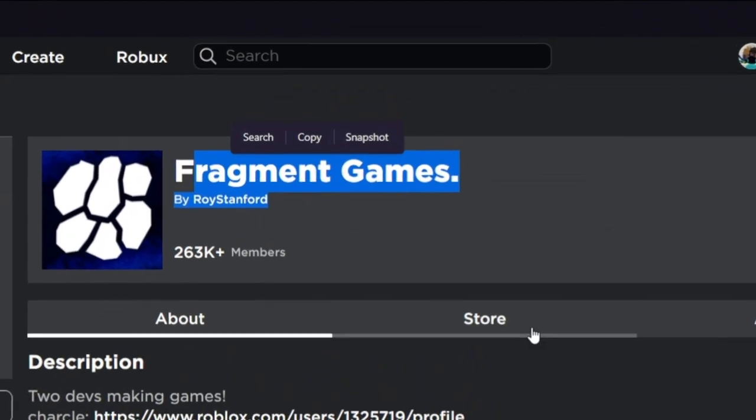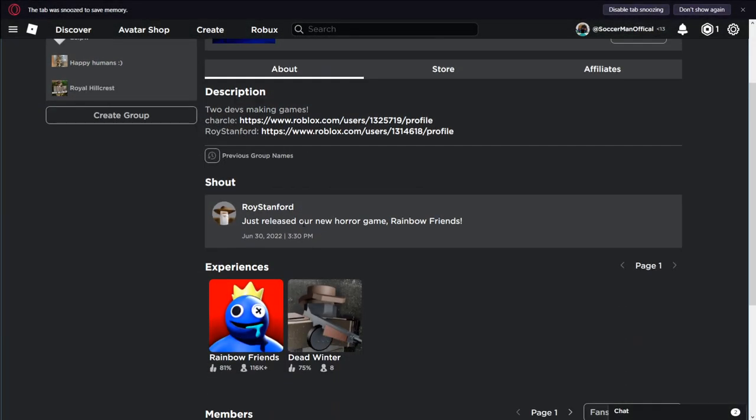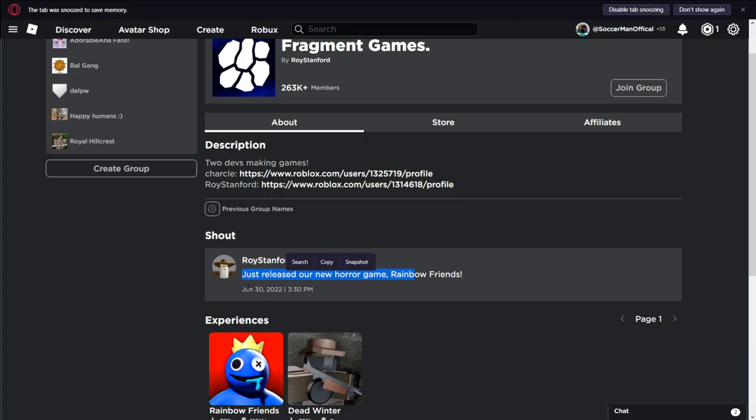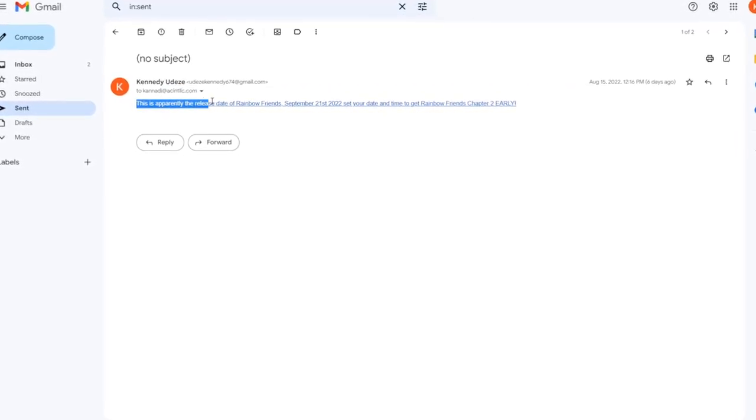Apparently you can get Rainbow Friends Chapter 2 early. As you can see, we are in Fragment Games — the creator of Rainbow Friends — and apparently we are going to get the release date. They just released a new horror game, Rainbow Friends, made June 30th 2022. But a random person emailed me and told me the release date of Rainbow Friends Chapter 2. Is it real or fake? I think it's fake, but we're gonna do it.